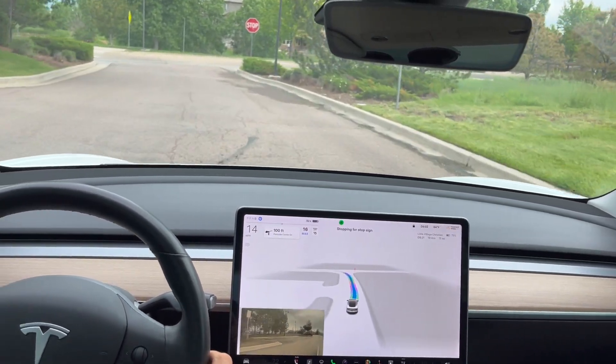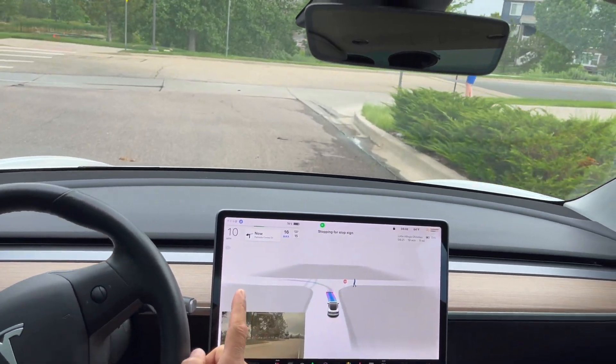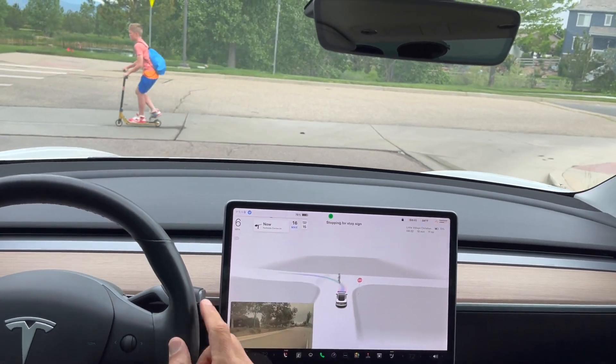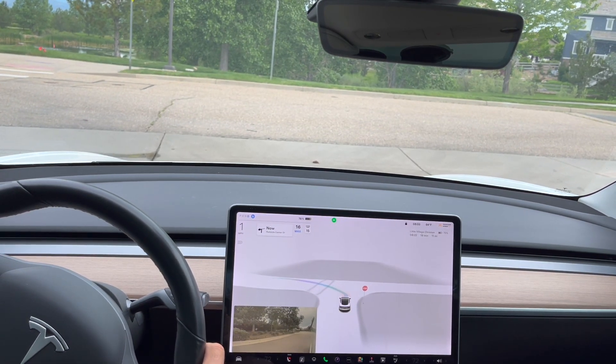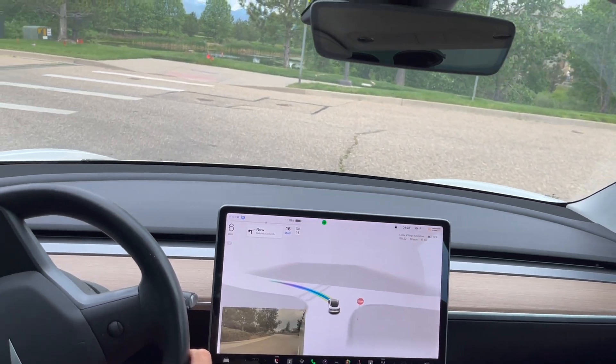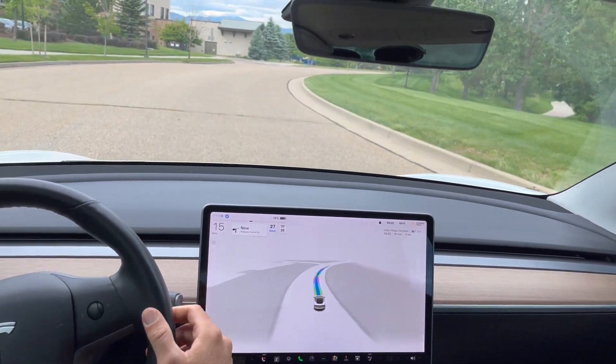Left turn coming up here at the sidewalk. We do have a kid on a scooter coming. It doesn't see the kid yet. Now it does see him. And immediately the kid turned blue as soon as the FSD beta saw the kid. Left turn there.